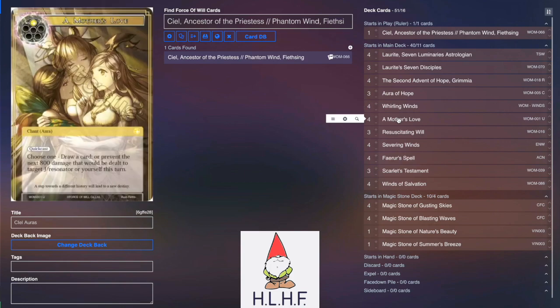Mother's Love is similarly primarily used for drawing a card at instant speed, which is really helpful, but it can also keep us alive by preventing damage — including damage to Ciel, which is pretty relevant.